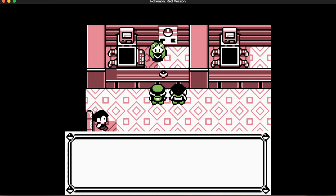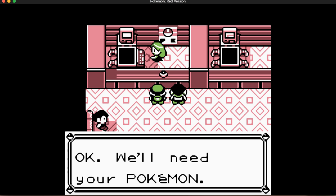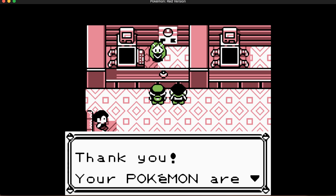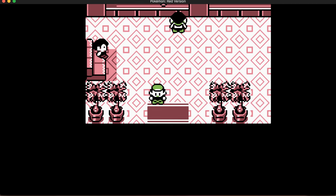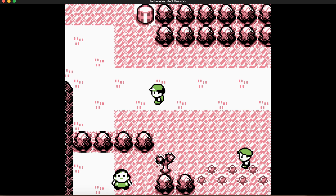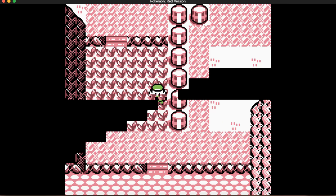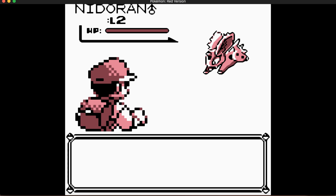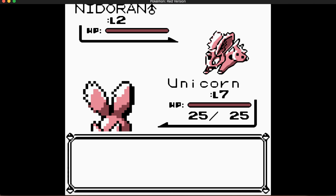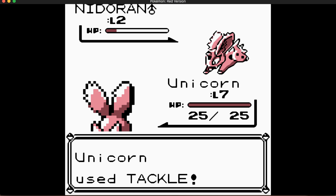Once you get to level 16, just like the starters, the Nidoran will evolve — into Nidorino if it's male, or Nidorina if it's female. Nidoran male is more common in Red and Yellow. Nidoran female is a lot more common in Blue. Food for thought.